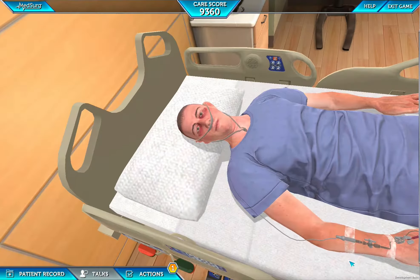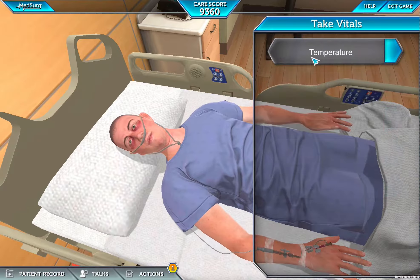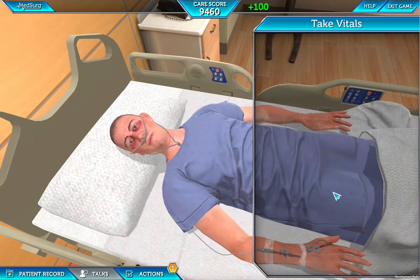Through the actions icon, you can select an action you want to perform to best care for your patient. The options you'll see will depend on the scenario that you're in.